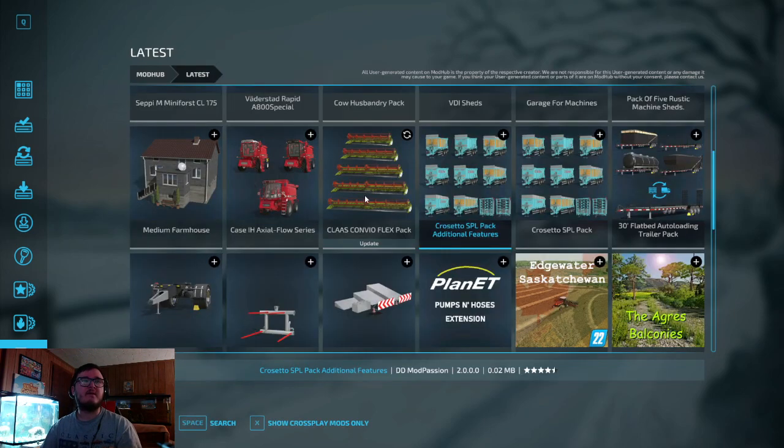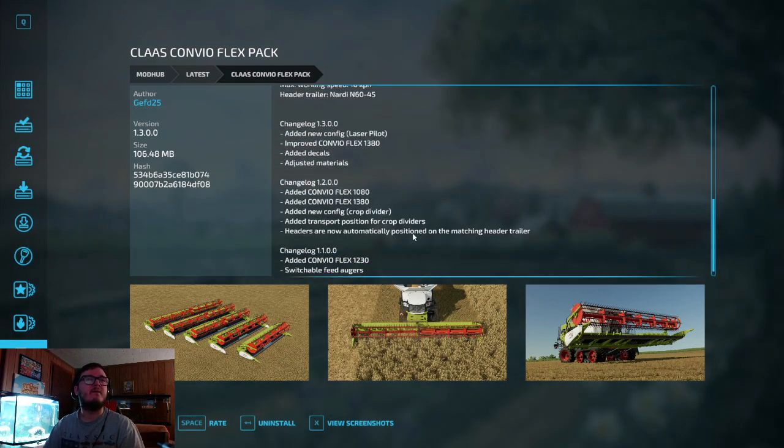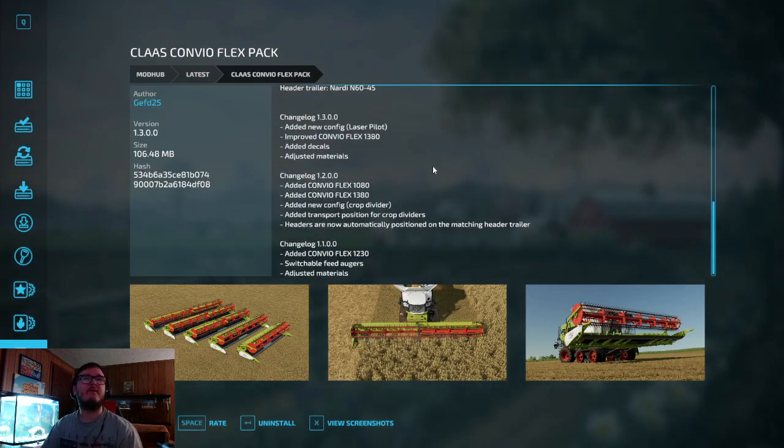The Class Convio Flex Pack is an update. They added new configuration laser pilot, improved Convio Flex 1380, added decals, and adjusted the materials.